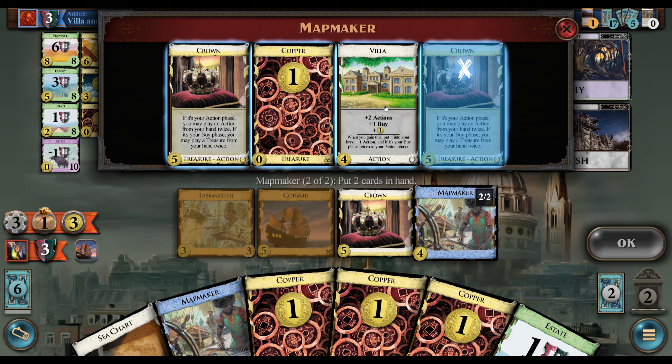Our deck is kind of weird now — we have way overdraw, but there's also a fair bit of stuff we just need to deal with. I'm going to do these two with the last Crown; this should only leave one Crown out if I've done this correctly. Let's Rush another Corsair to keep it going. Every time they play this Mapmaker they should just end with a $4 hand — I think it's actually probably worse for them if they saved them for during their turn, but maybe not.